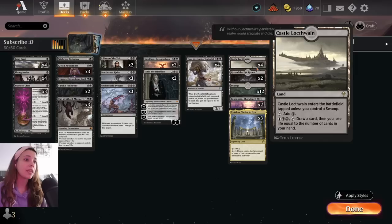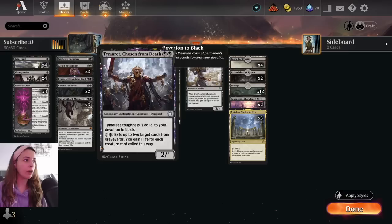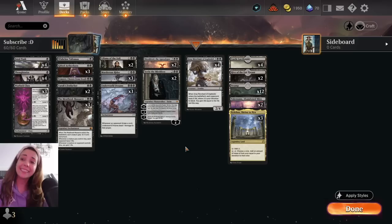We are also running two Takenuma, 12 Swamps, two Caves of Koilos, and four Castle Locthwain. We really want to draw cards. Some of our spells are really low on the curve, so often we will see that we have a lot of lands and we want to keep on drawing.